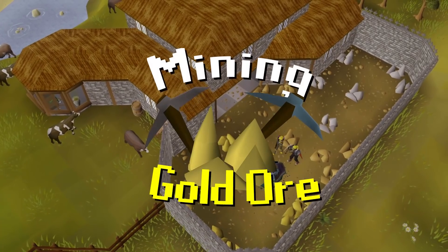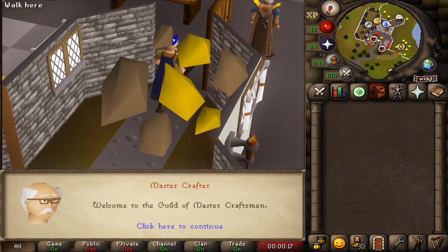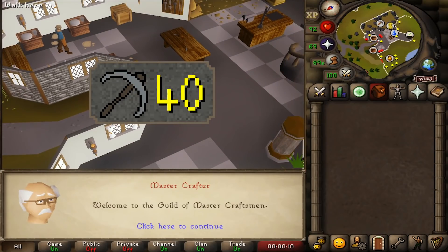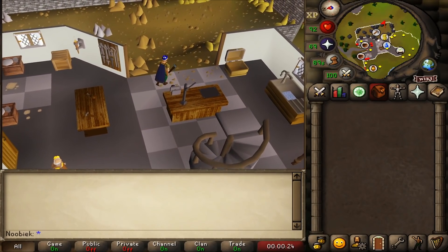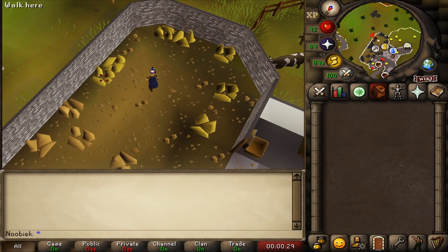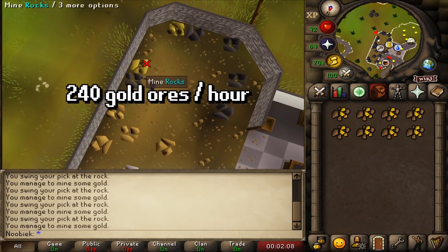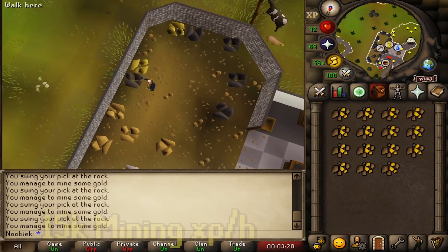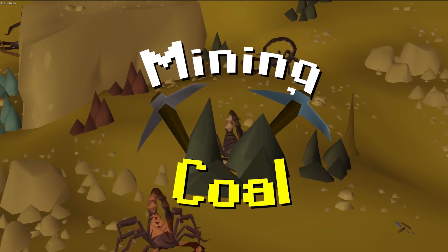Mining can also be very profitable. Starting with gold ore — you need 40 Mining and 40 Crafting to access the Crafting Guild, which has seven gold rocks. The nearest bank is Falador East Bank, and you'll need to wear a brown apron to enter. If you mine faster than rocks respawn, consider hopping worlds. You can mine around 240 gold ores per hour, earning a bit over 15,000 Mining XP and 40k GP per hour profit.